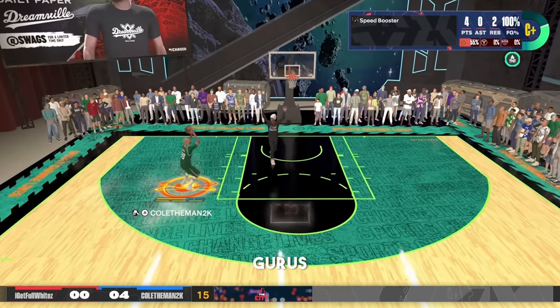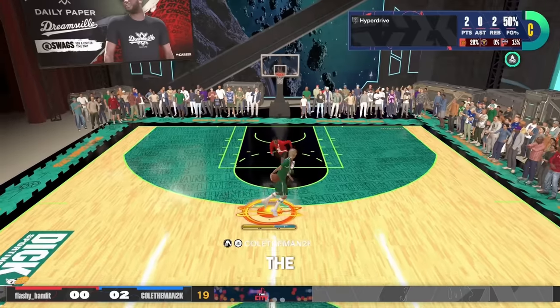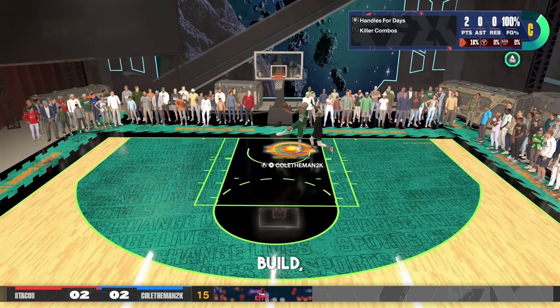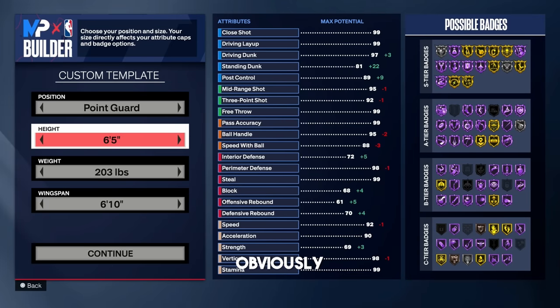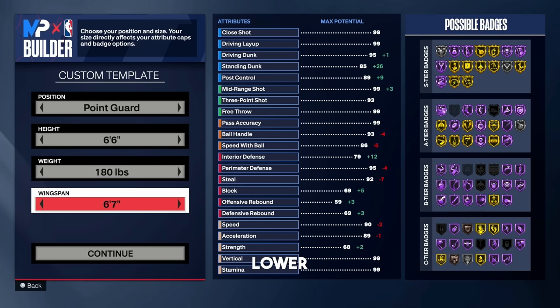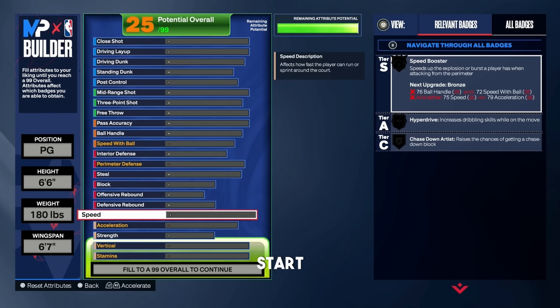A lot of you guys are build gurus down in the comment section, so throughout the video let me know what changes you would make to each build and why. For the point guard position, go 6'6. Put your weight all the way down to 180 pounds, and in the wingspan, lower that all the way to 6'7. Let's start off with the physicals.